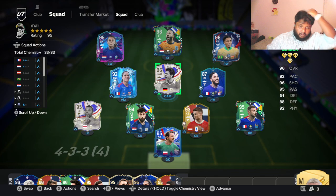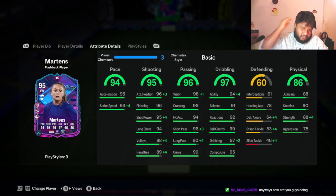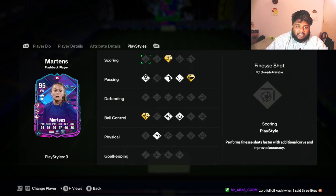This is the squad I've built around Martins — she's got full chemistry. With no chemistry style applied, just the basic one, she gets plus four in sprint speed, plus four in short power, long shot, short pass, vision, dribbling, agility, and even strength gets a boost.